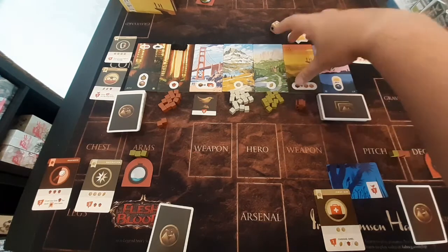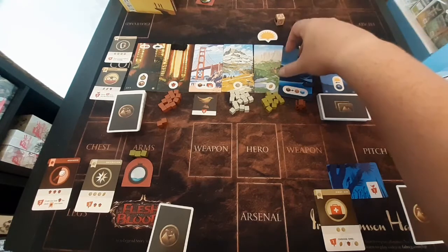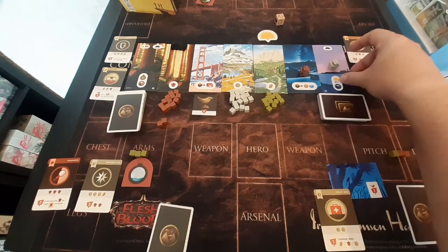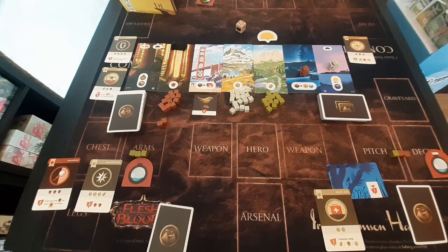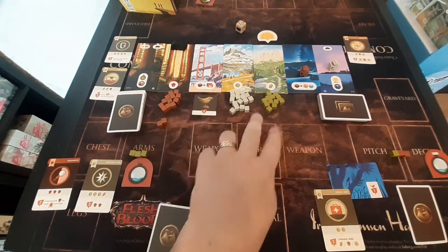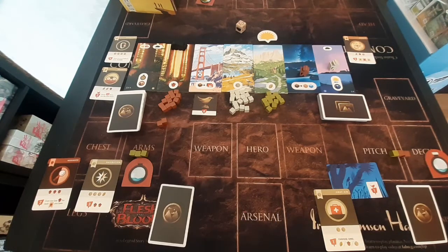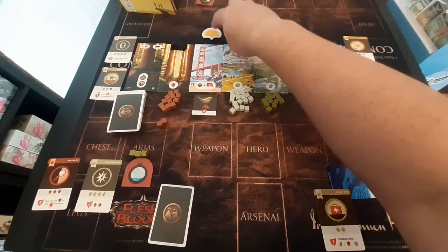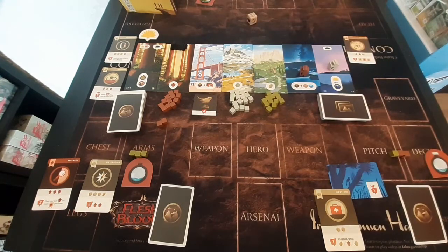We move over one and this tile flips to its night side. On the night side these tiles have different abilities — very similar to the day side abilities but a bit more powerful. Now we can trade one resource for one of each of the other resources, which is quite handy. We keep going back and forth until the sun has made its way across each of these and all tiles are turned over to their night side.